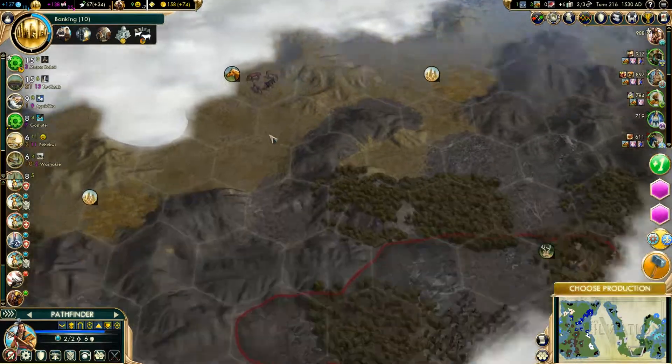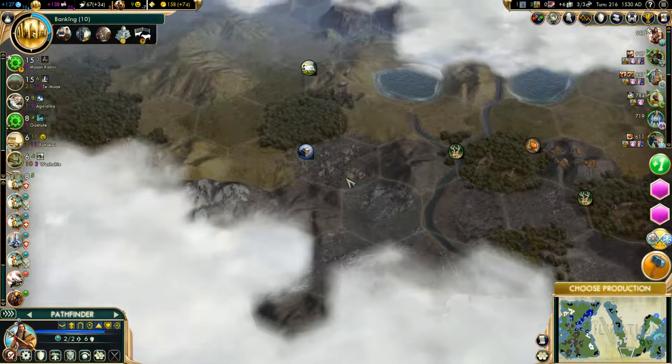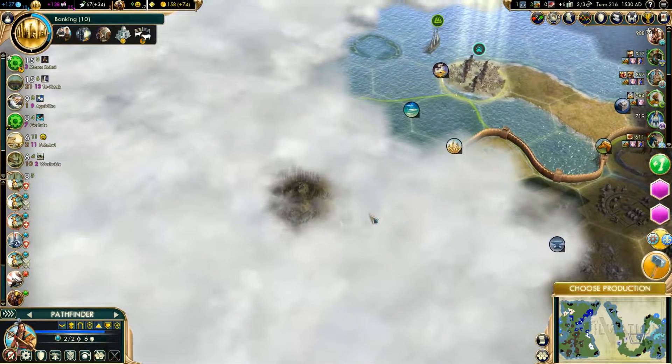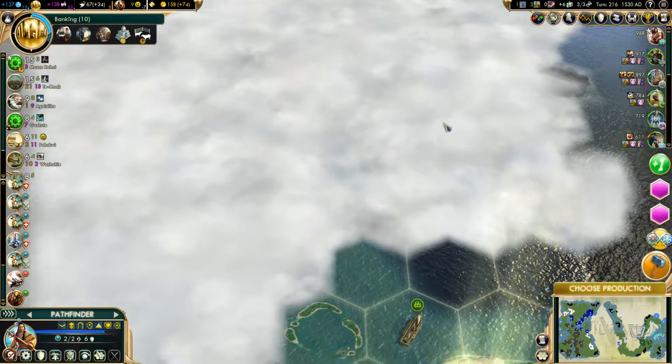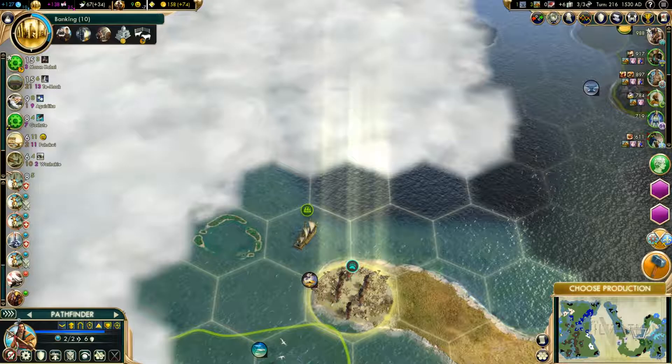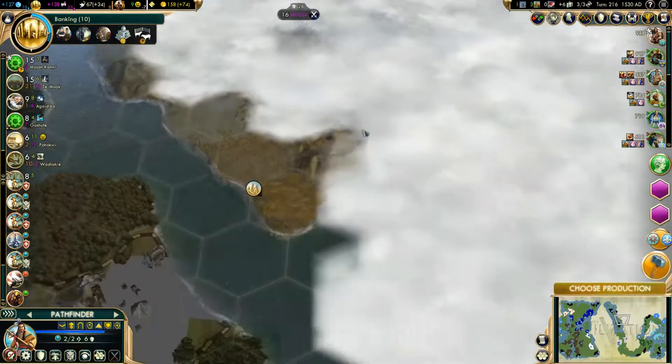Built that citadel. So now we've got all this as protection. There's nothing down here — Dido is over here.